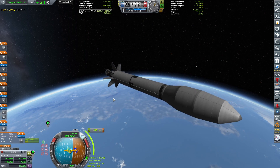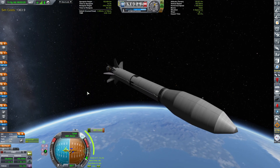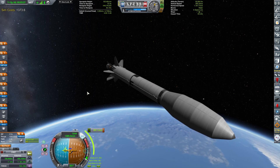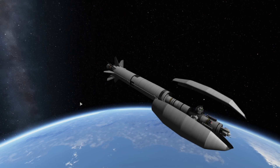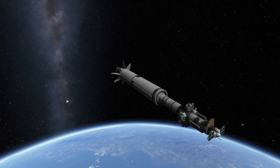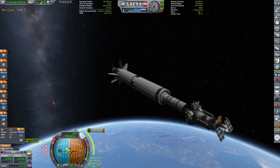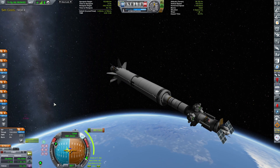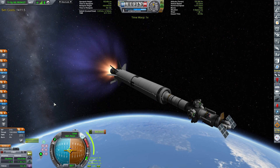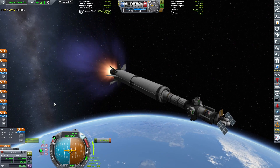The burn is in one minute and one second. As we point prograde, I'm probably gonna ditch the fairing just to make this craft look nicer. Extending the solar panels, extending the antenna. Now we can start the burn in 20 seconds and then we will be checking out how much delta-v we have left after this bad boy is done.